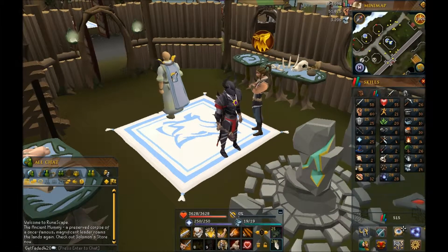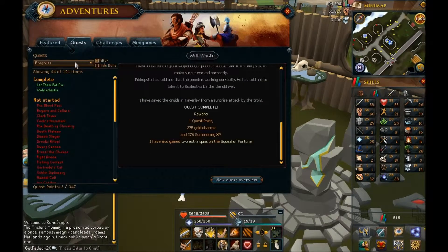We're going to be making spirit spider pouches, but you're going to need to do this quest, which is pretty simple. I'll put a guide link in the description from another guy. This quest basically gives you 275 gold charms and some summoning XP. It's pretty simple to do, it only took like maybe 5 minutes.